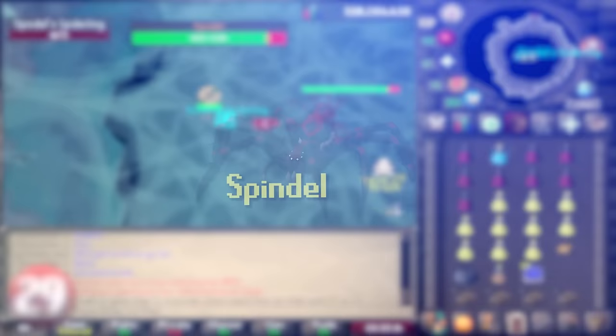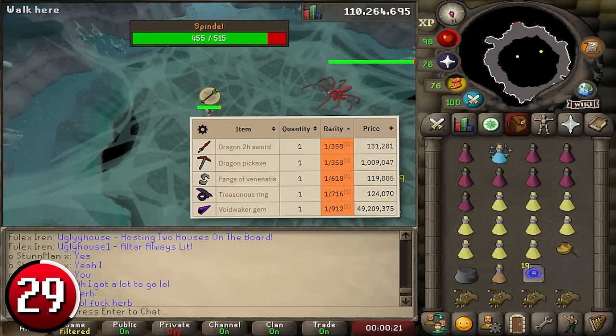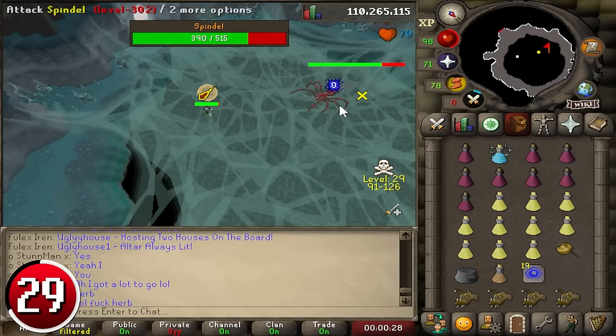Spindel: this is a version of Venenatis that can make you 4 million GP per hour. Spindel's most valuable drops include Dragon Pickaxe, Treasonous Ring, Void Waker Gem, Fangs of Venenatis, and Onyx Bolt Tips. This profit rate assumes you are soloing Spindel with melee and averaging 52 kills per hour. Spindel is very similar mechanically to Venenatis, so if you need to learn how to do it, refer to that section of this guide.